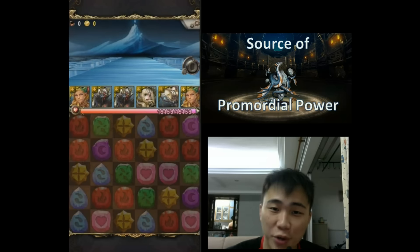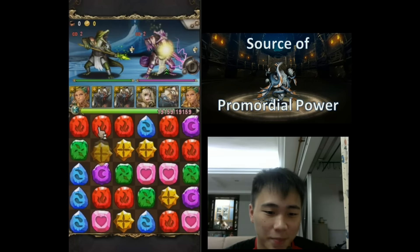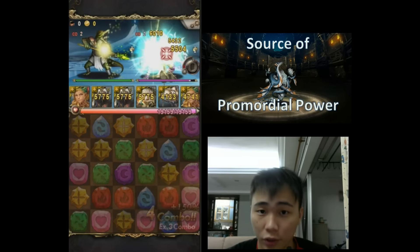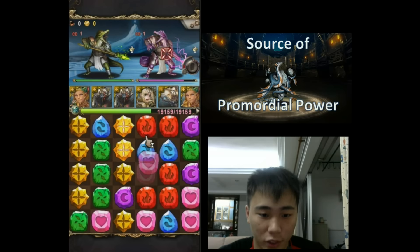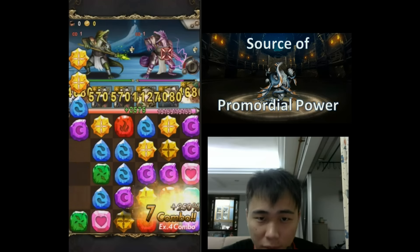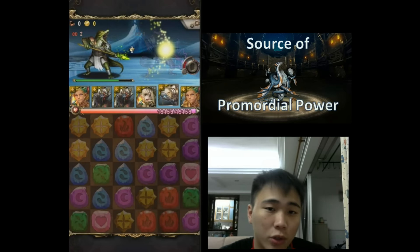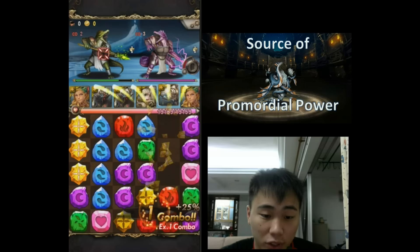I'm going to feature the all-new duo Lucifer playstyle. This stage is quite difficult if you bring in a god team, because there's a god damage reduction at round 2. Pretty much the entire team is god except for that one sniper, which is the demon race.